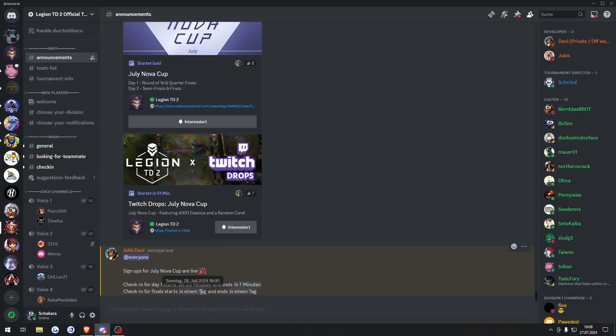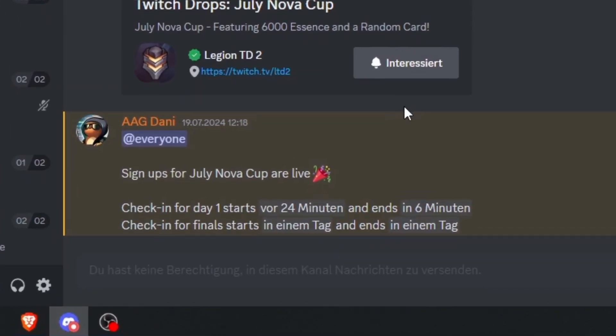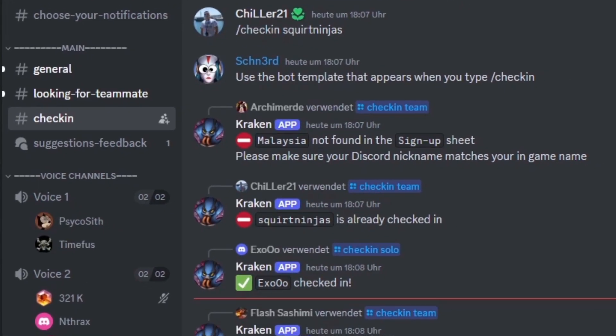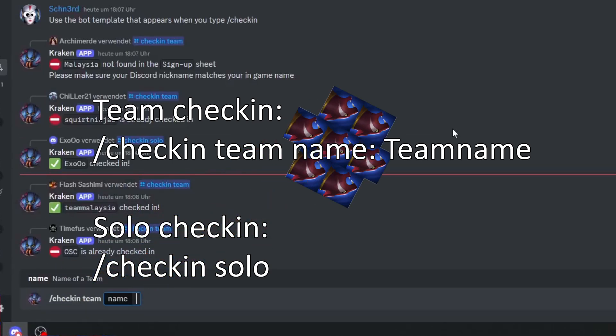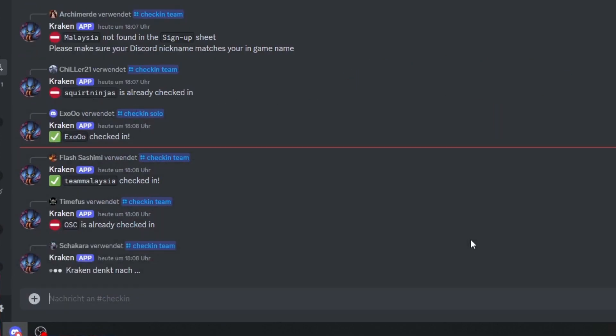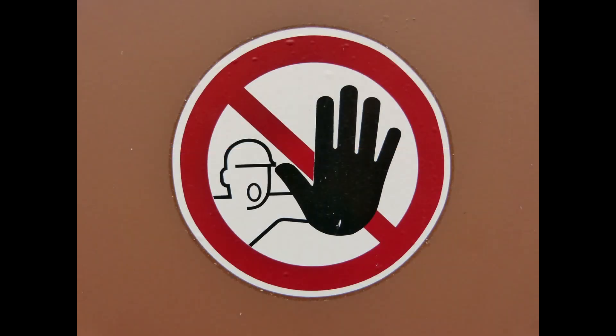And now for the day of the cup. On the day when the Nova Cup takes place, there will be a message inside the announcement channel which will inform you that check-ins are open. The check-in usually starts about one hour before the official start. As soon as check-ins are open, find the check-in channel and use the bot template that appears when you type slash check-in. You will get a confirmation message that your team got checked in. Important note: only main accounts are allowed to take part. Signing in with any Smurf account can lead to disqualification for this and future Nova Cups.